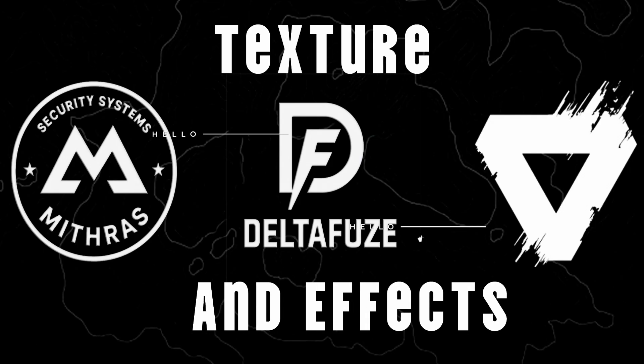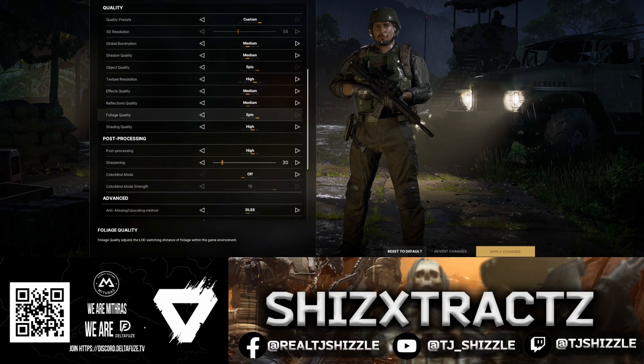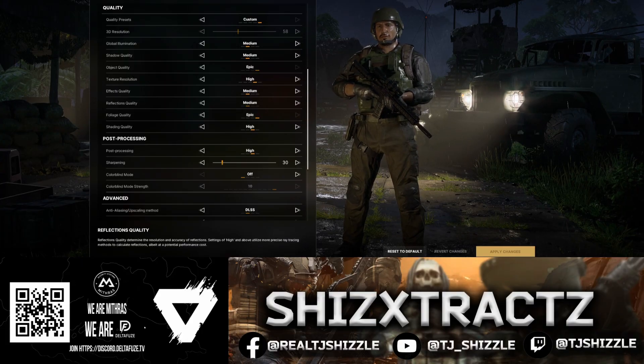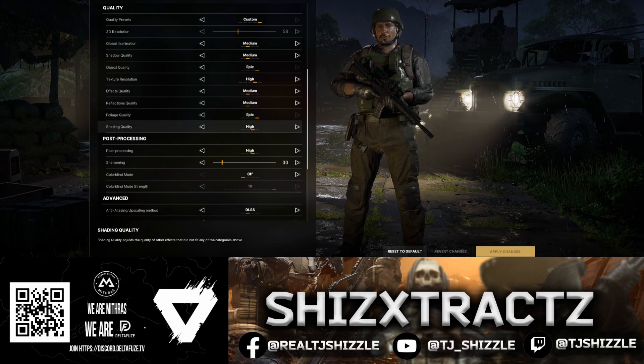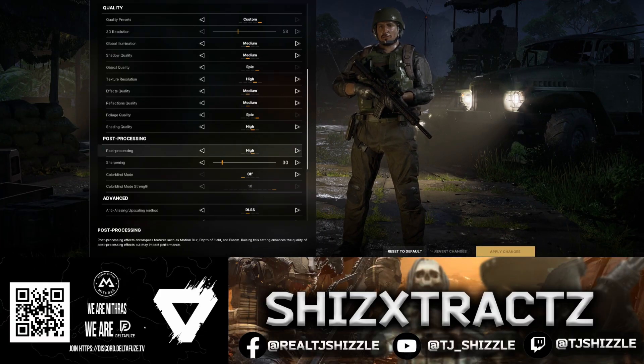Texture Resolution set to high — on my 4070 Ti no problem, and 3060 12GB no problem again. However, if you're on 8GB, drop it down to medium. Effects Quality medium: rain and smoke look decent without melting your PC. Reflections, keep it at medium — epic eats your frames and it barely adds any visuals.